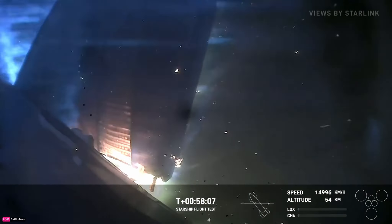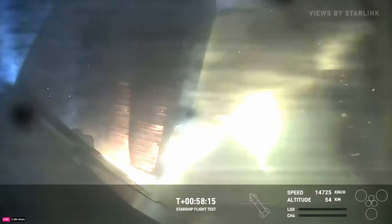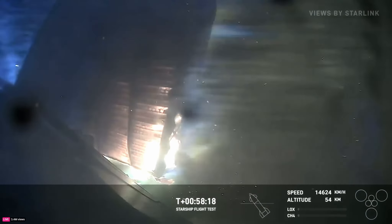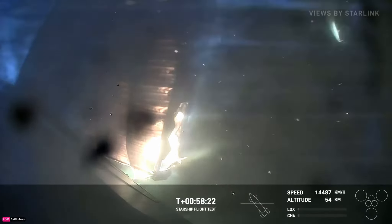We can see pieces of the vehicle flying off. What a show it has been — it's been like watching Interstellar or something. This is wild to see, but the ship is still coming down, which is incredible. How far can it go? Keep your eye on the altitude in the bottom right-hand corner. We're at 54 kilometers right now.